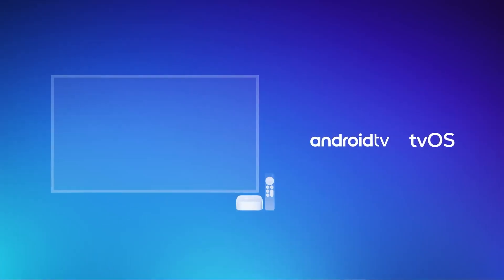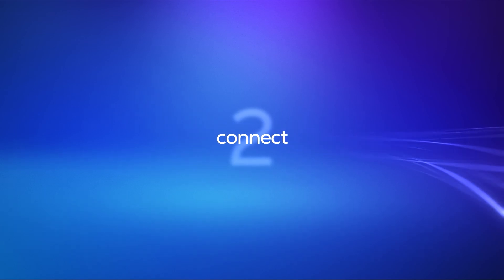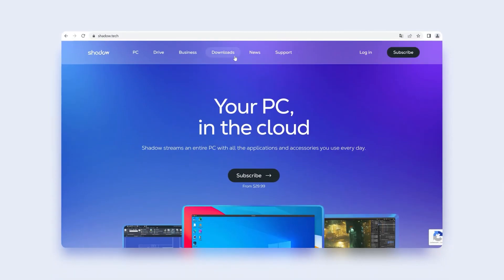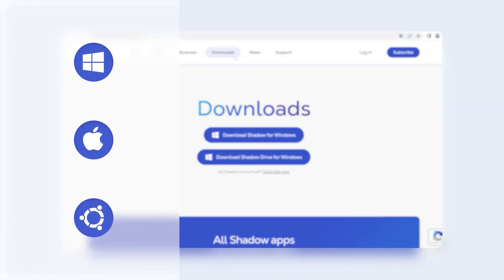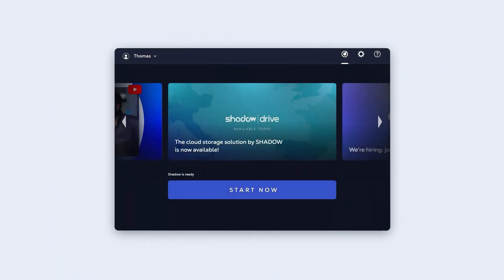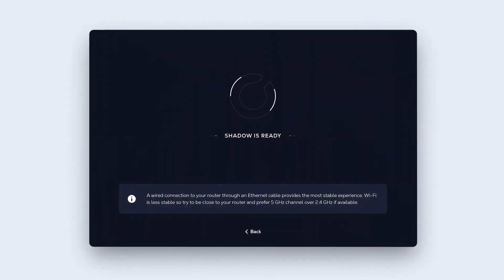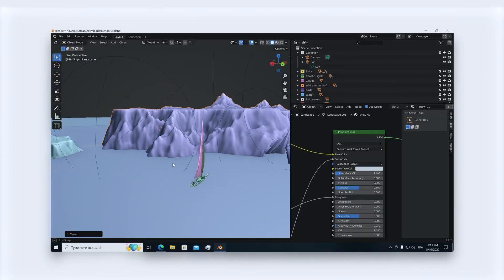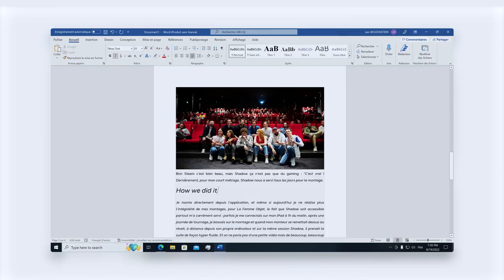Shadow is one of the most popular cloud services, not necessarily because of how powerful the cloud PCs are, but how easily accessible it is to almost every device. They have a native app for almost every device you can think of. All you have to do is sign up for a monthly or six-month subscription, wait a short period of time for activation, download the app for any supported device, and log into your Shadow machine to use like any other Windows-based PC. It truly is this easy, and their app makes things very easy to start and use your cloud PC, which sets them apart from just about every other cloud PC service on the market.